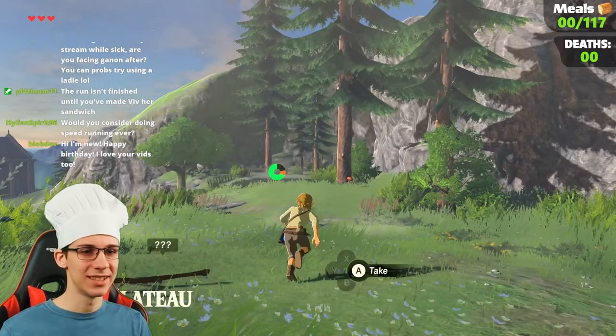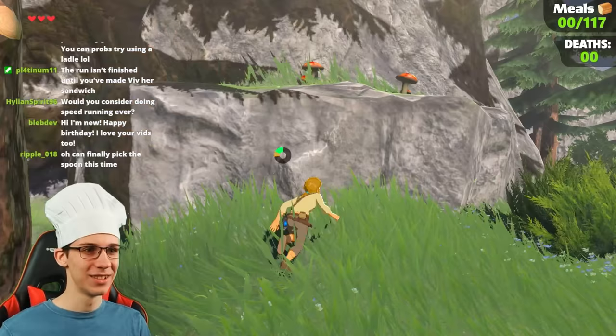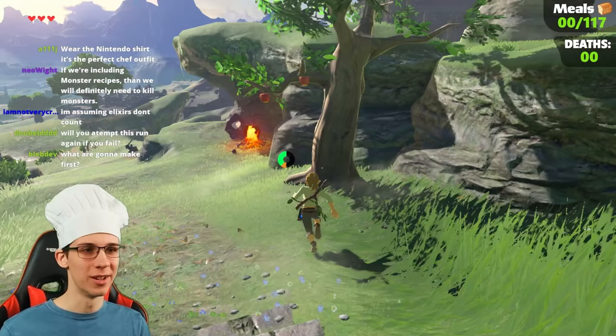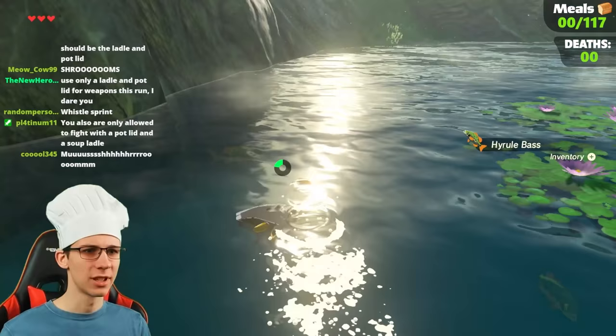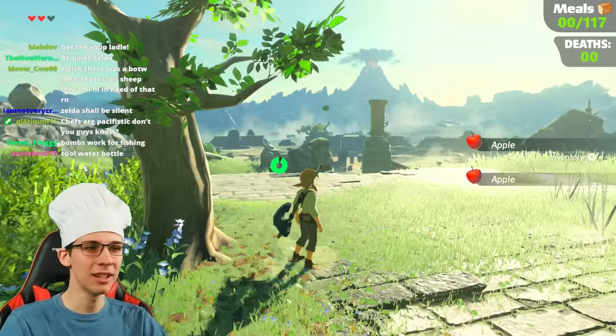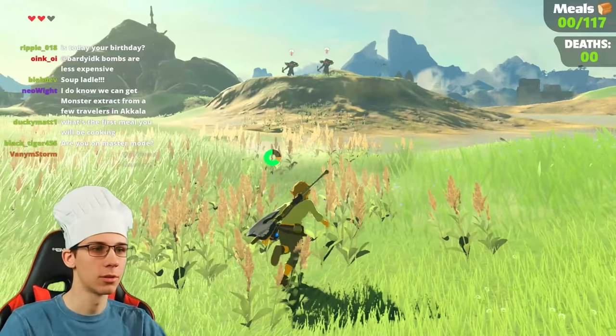It's the world of Hyrule — a lot of cooking possibilities. And even right off the bat, look at these nice ripe mushrooms growing on some rock. Mushrooms on a stick, anyone? Sweet apples, Hyrule herb — give me some of that big mouth bass. These are all the base foods, but there's a lot of stuff we can cook with the base.